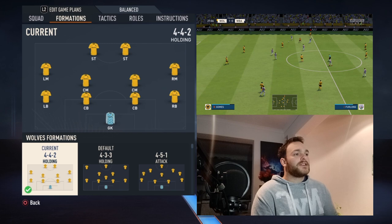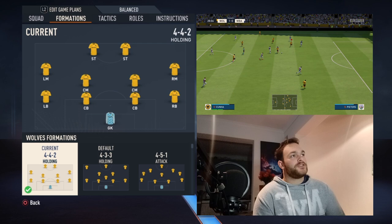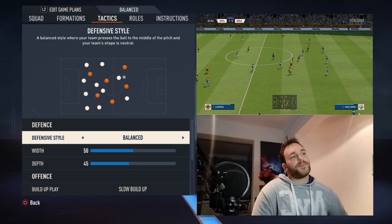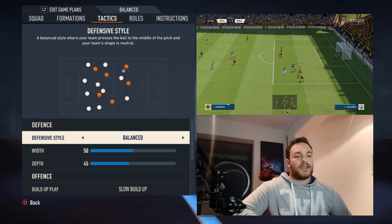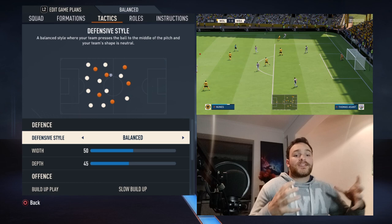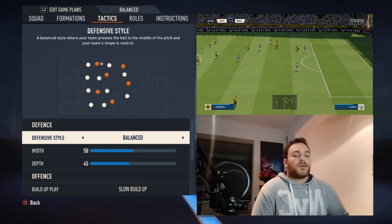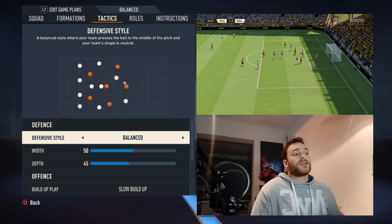Talking about formations, it's just the basic 4-4-2 with no alterations. As for the tactics, Wolves kind of play with a mid-block — not a low block, it's a mid-block. They're not going to overly press or constantly harass. They'll maintain their formation and structure, but they're not going to overly exert themselves defensively. They're just going to be smart with it — no easy passes, no gaps, nobody pulled out of position. They'll be structurally sound, and that's more or less what's helped them.